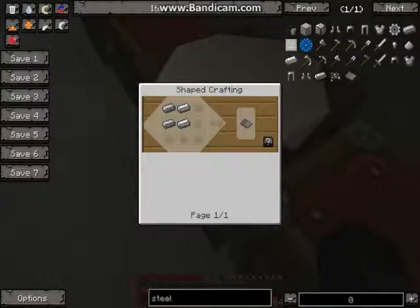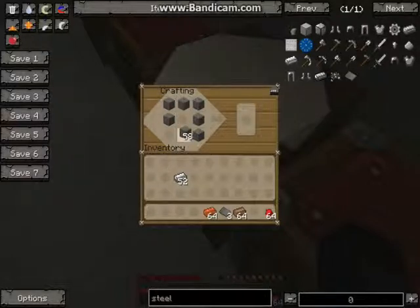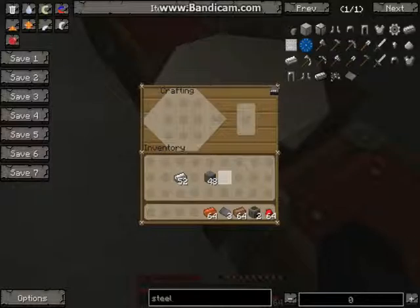It's just four steel ingots — that's the easiest thing ever. So, let's see how many of those do I need? I just need three at first. Right, okay, so we have three steel plates. Good. Let's start — we need two furnaces. And we need some copper cables. How do you make copper cables?